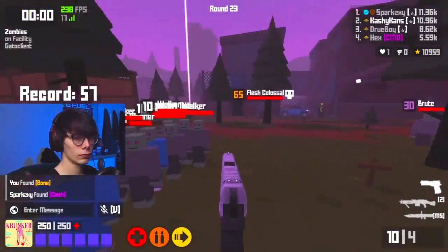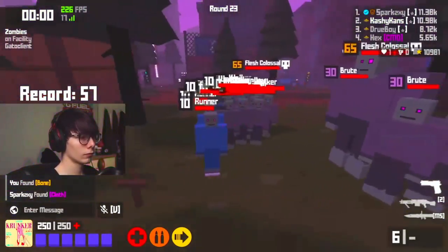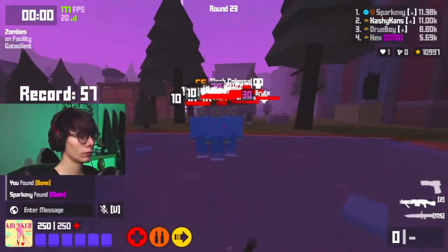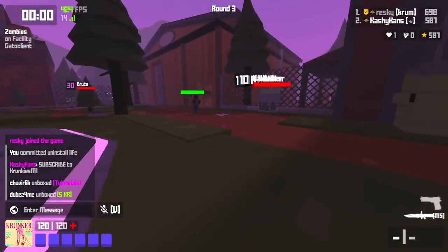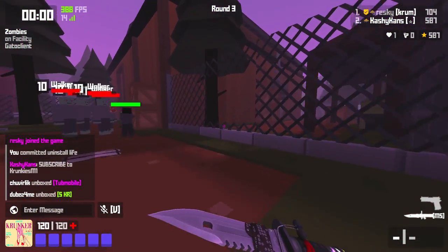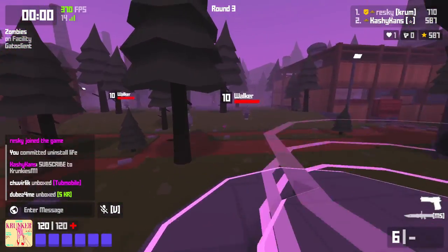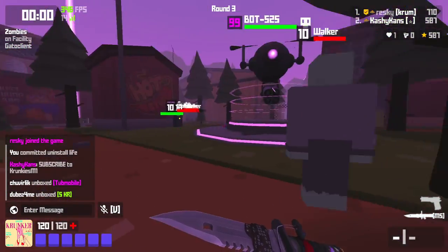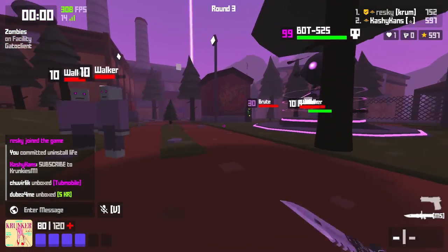This is what it looks like to just train the zombies up in this spot. It is very important that 2 players play near this bot past round 30. These zombies are going to go so fast that you're going to be running out this window so quickly that they're going to attack this bot instantly. So you need to make sure that you have a player here ready to take these zombies away and distract them from touching the bot.